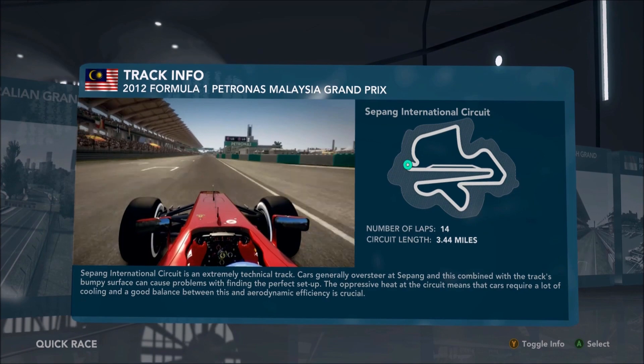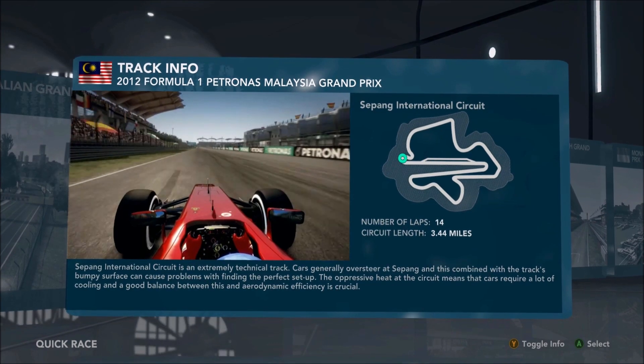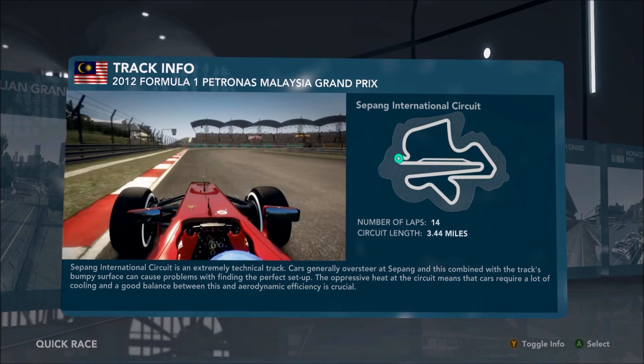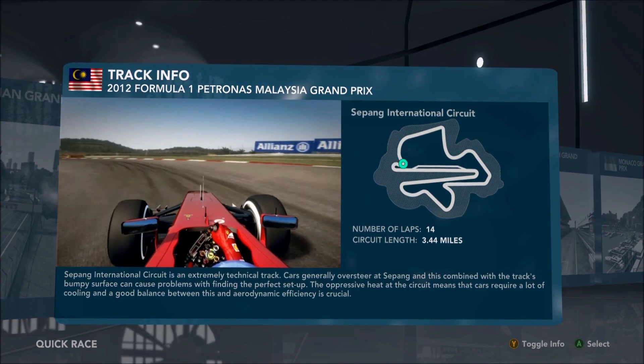DRS is open and a big KERS boost as well, past the start-finish line, the pits on your right-hand side. Now, eyes to the left — you want to look out for those marker boards. 100-meter board: brake in a straight line and ease the car towards the apex, down from 180 miles an hour into second gear, 50 miles an hour for turn two.